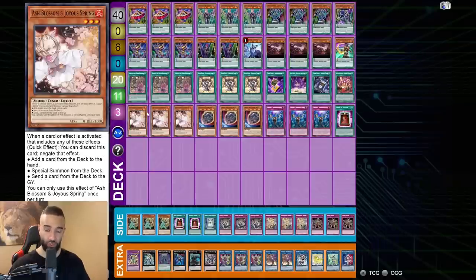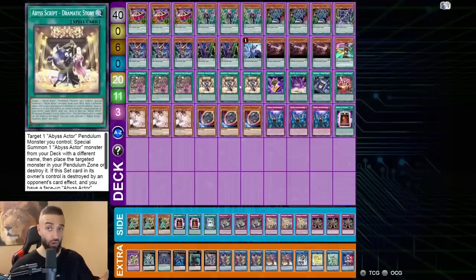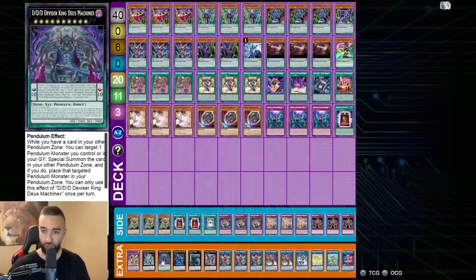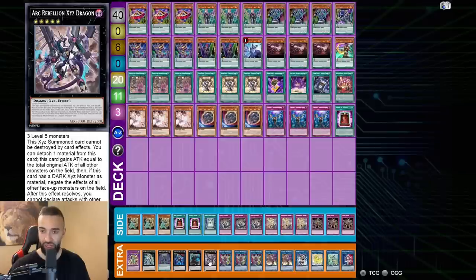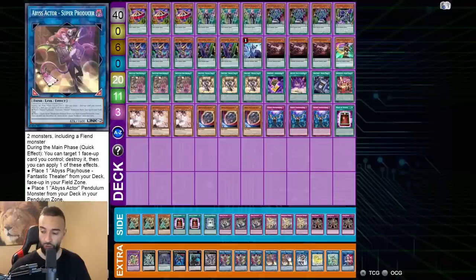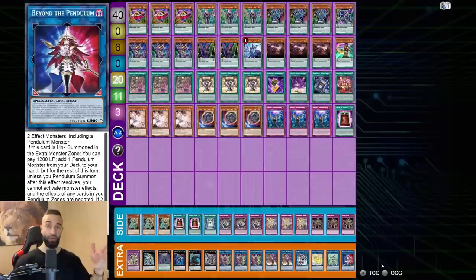You could play triple Nibiru, triple Ash, triple Veiler, and triple Mourner then do the draw five combo and draw into those hand traps. Side deck will differ depending on the format. In the extra deck: Vortex Dragon, Absolute DDD, Caesar for the DDD combo, Raiders Knight, Arc Rebellion XYZ, Hyper Director — play three — double Super Producer, Mask Unicorn, Apeloza, and Beyond the Pendulum.